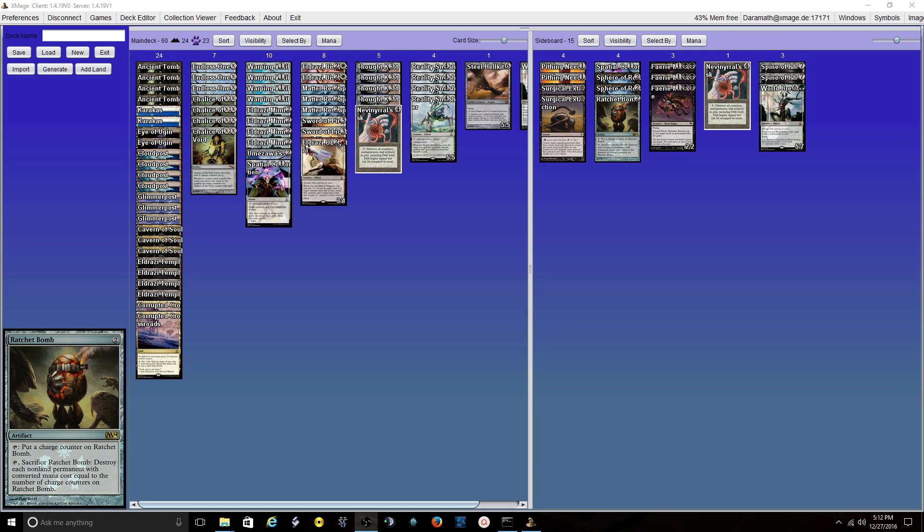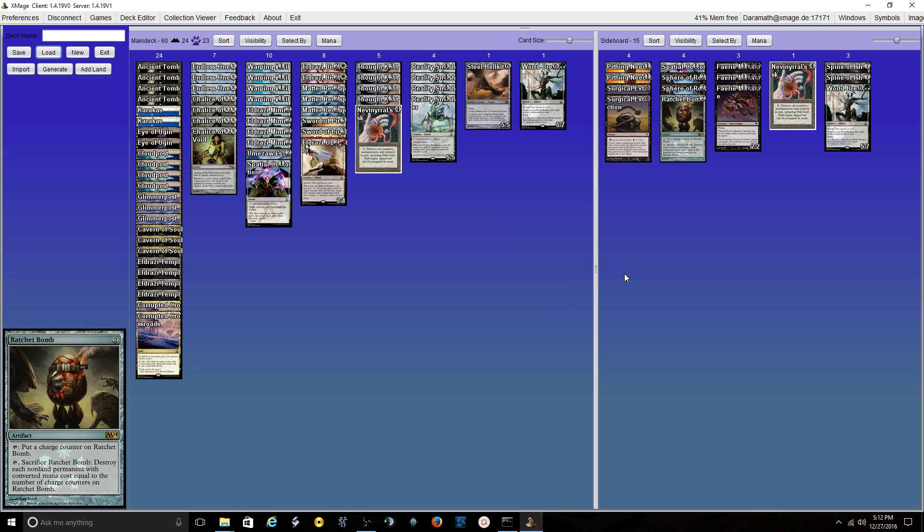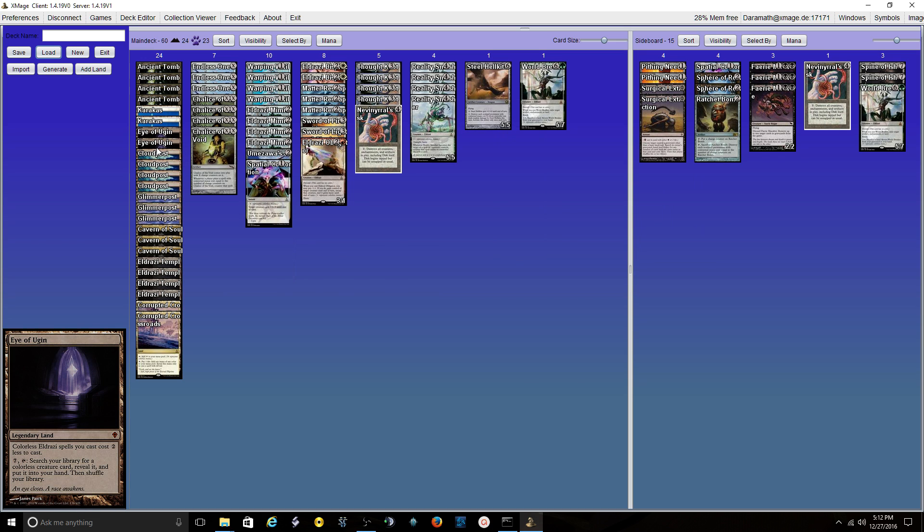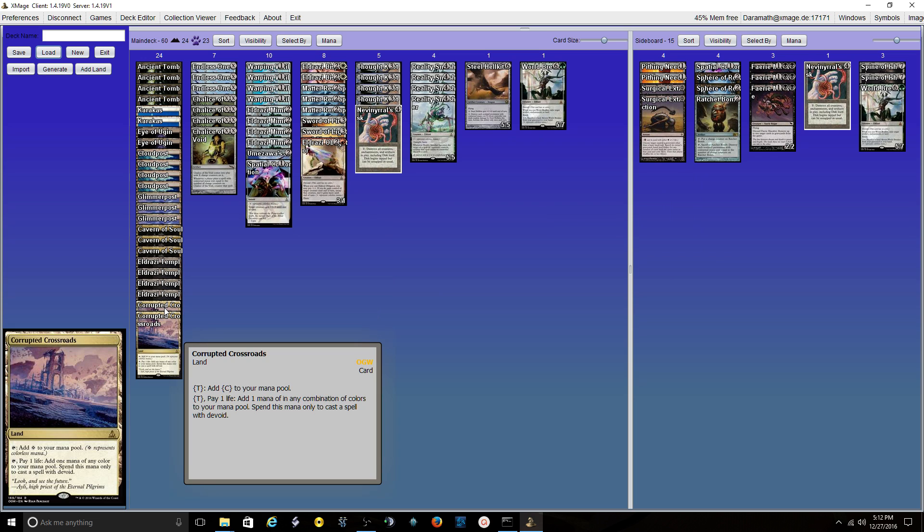We're going to do a deck tech for our Legacy Eldrazi, my Wastelandless version. We play 24 lands: 4 Ancient Tombs, 2 Karakas, 2 Eye of Ugin, 4 Cloudposts, 3 Glimmerposts, 3 Cavern of Souls, 4 Eldrazi Temples, and 2 Corrupted Crossroads.